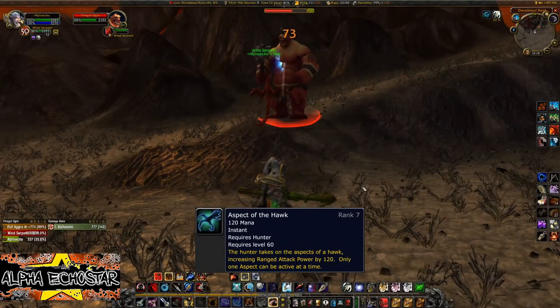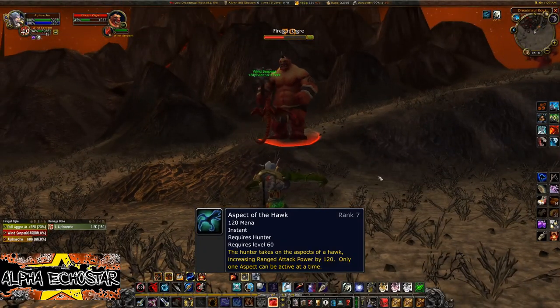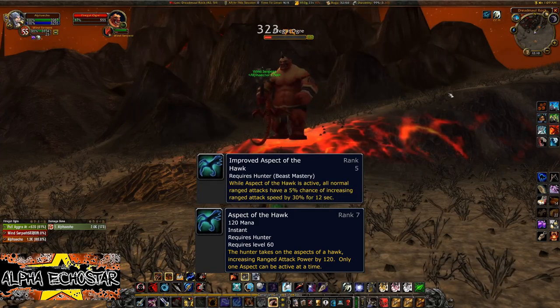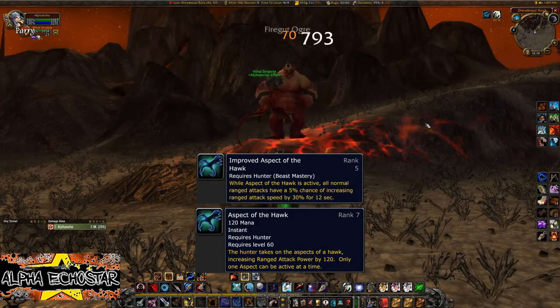Aspect of the Hawk increases the hunter's ranged attack power. When improved through the talent tree, it can also increase the speed at which you can attack.